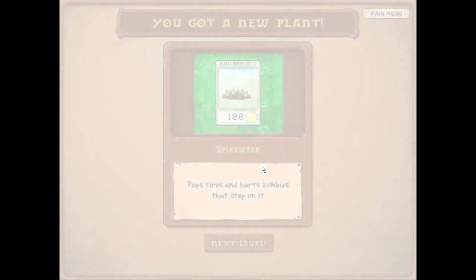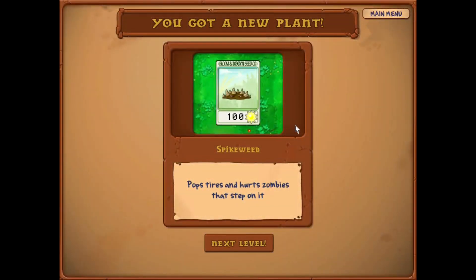And now we get the spike weed. This will pop the tires of the Zamboni, and for some reason when that happens the Zamboni just blows up outright. We'll probably get to see that next time. I hope to see you there. Thank you so much for watching. Goodbye!